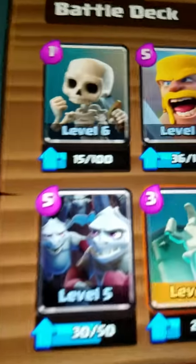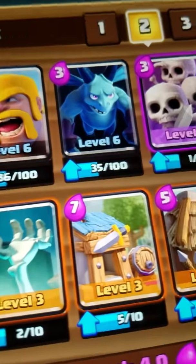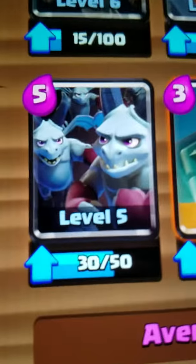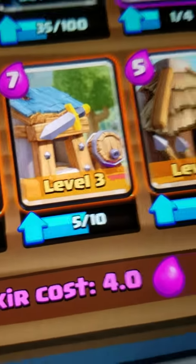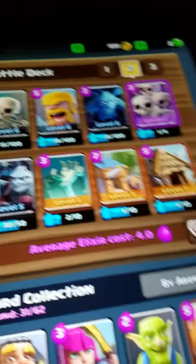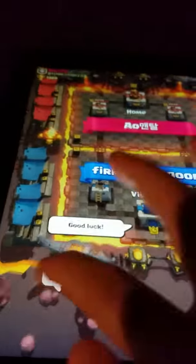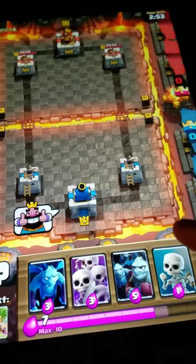Alright, so I'm going to give you one more look at this deck. Skeletons, Barbarians, Minions, Skeleton Army, Minion Horde, Tombstone, Barbarian Hut and Goblin Hut. That's what I have in my lineup — that's what you need. If I can get a better battle, because this is a very good spamming unit if you're looking for a good spamming thing. I pretty much tried this and I thought it was awesome.